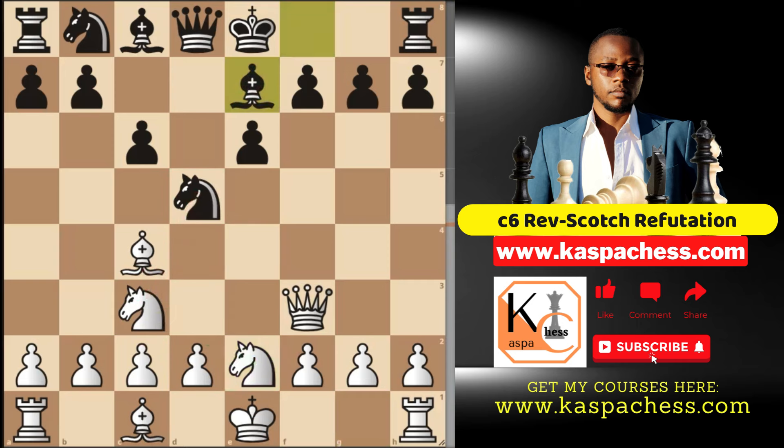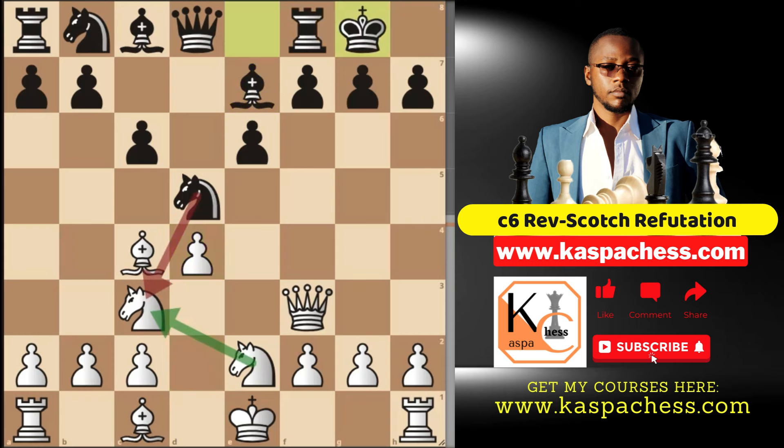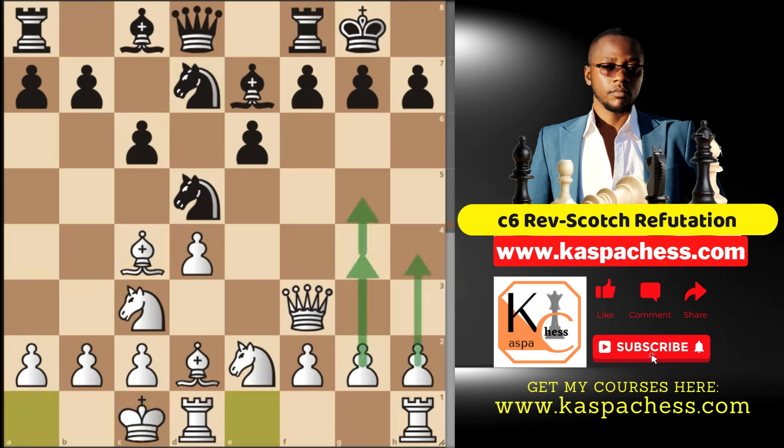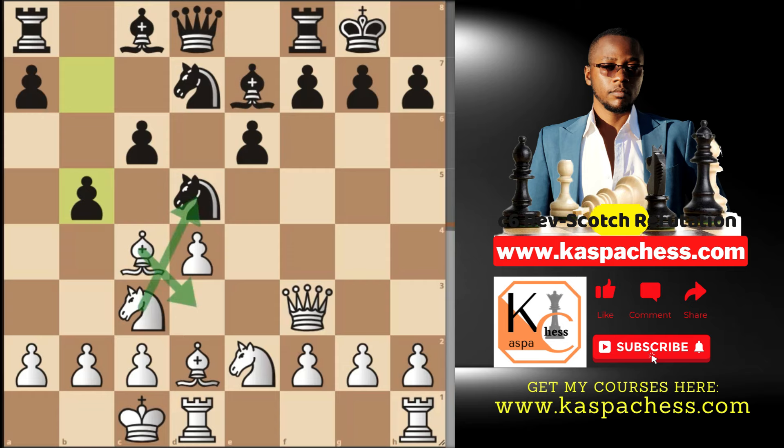Say black plays bishop e7 instead of knight takes — you can go pawn to d4. If knight takes, you have knight takes. If they castle short, you can do the same, but I'm a fan of castling long in these positions, so I would play bishop d2. After knight d7, because they want to go knight b6 next, this is when I castle long, and then start pushing my pawns, because I just want to reach my opponent's kingside as quickly as I can. If pawn to b5, I can go bishop d3 and then knight takes.